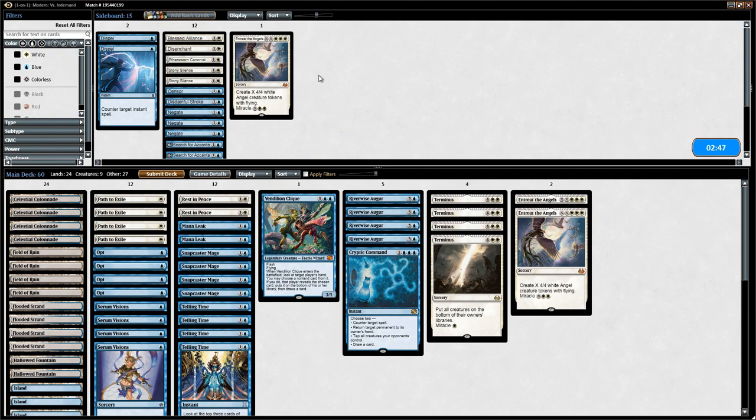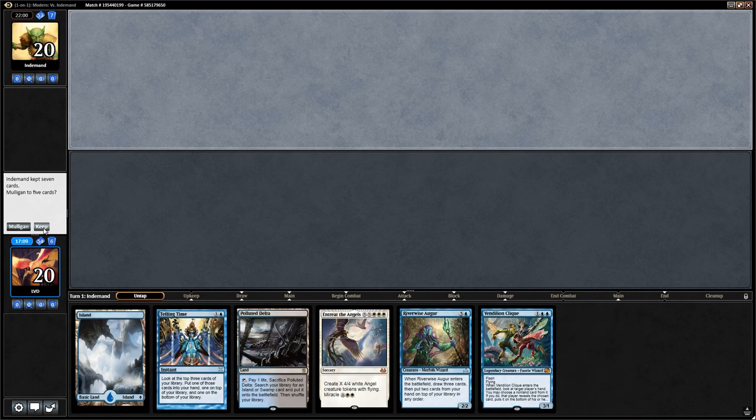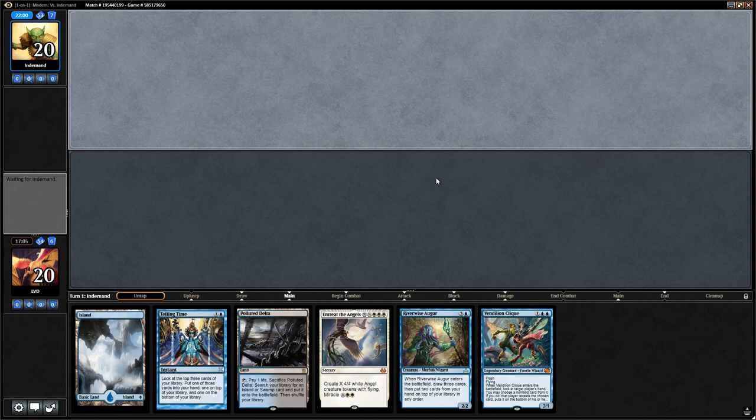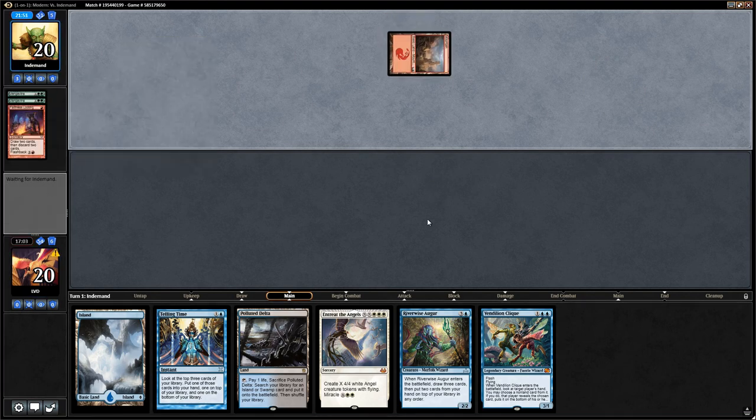Do we want to reconsider anything? No, I think I like our configuration here. This next hand is not particularly great — Entreat isn't going to do much for the time being, no paths and only an Opt — so I think we can do better. All right, this next hand is a little better. Colonnade can stay on top since we can play that turn one on the draw. We can easily die to a quick start from the opponent, but at least we get to play some cards.